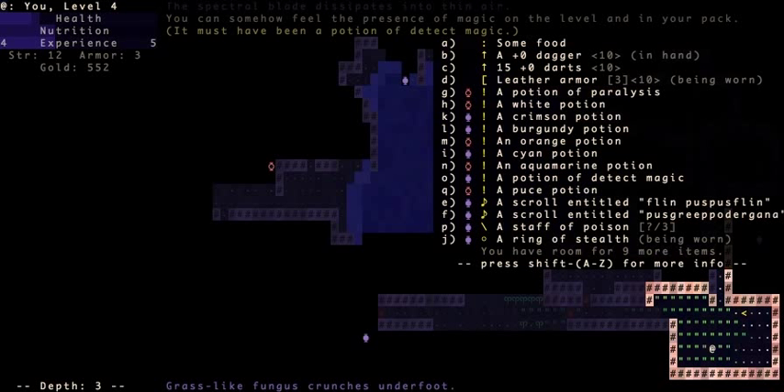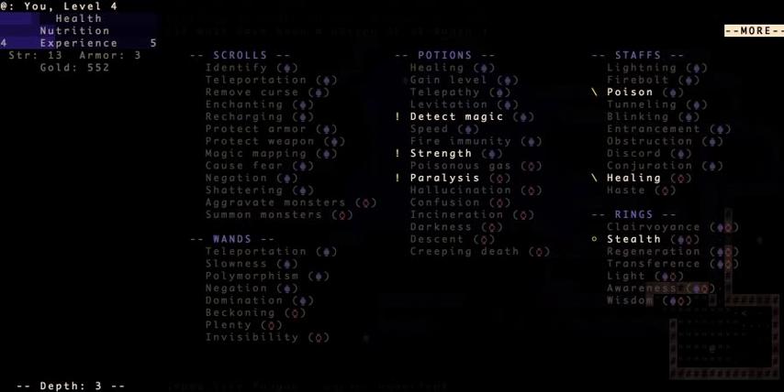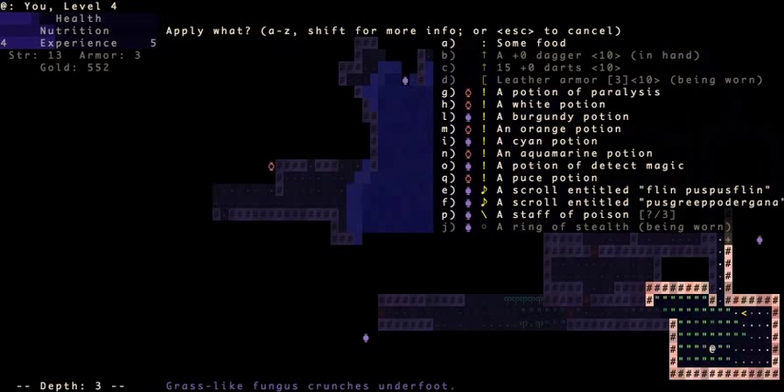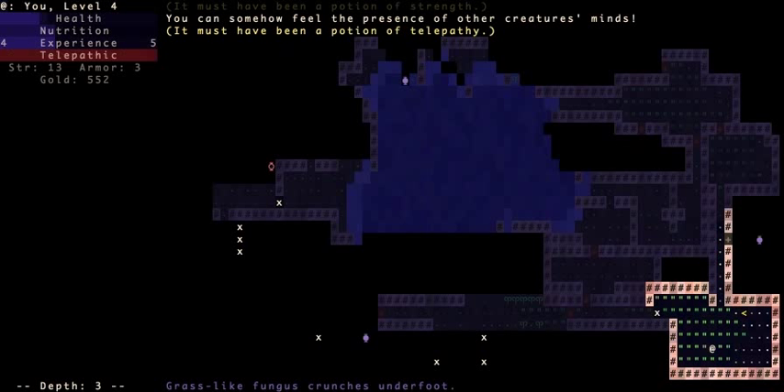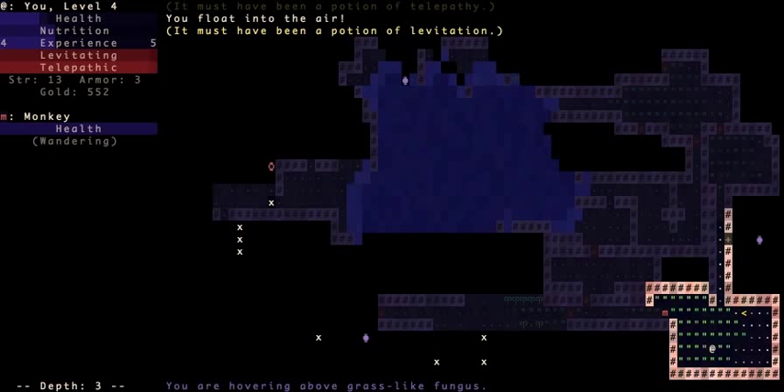I'm going to try some of these potions. It's a potion of strength. Hopefully the other ones are healing or gain level. The other two turn out to be a potion of telepathy and a potion of levitation.